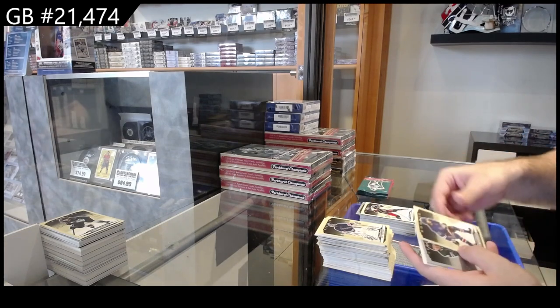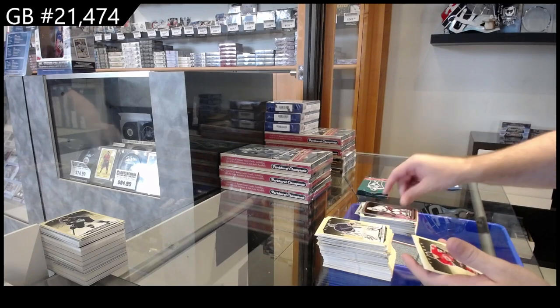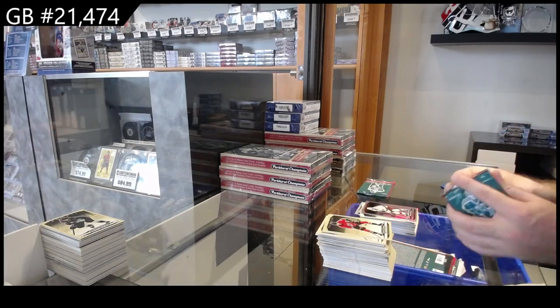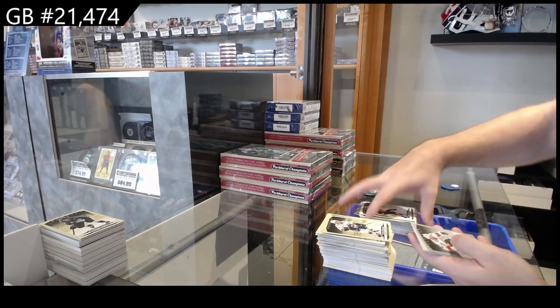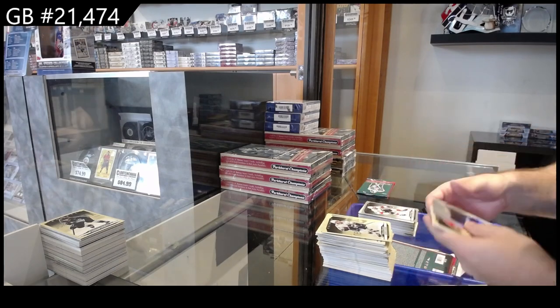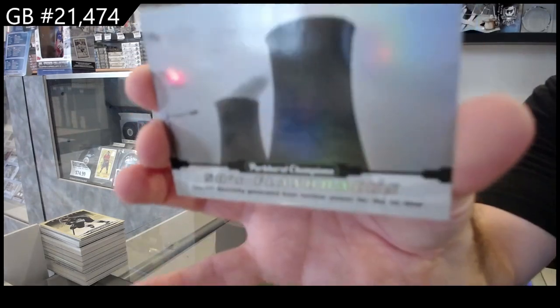Rookie of Mayer for the Jackets, Schneider for the Rangers, silver of Hintz for Dallas, rainbow of Aho for Carolina. Rookie of Attard for Philly, silver of Verhaggy for Florida, and we've got a 50s Flashback — again these will just be random.